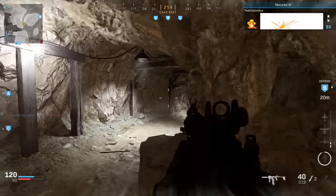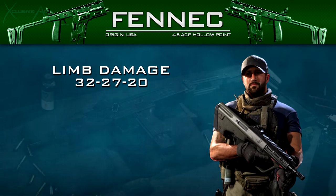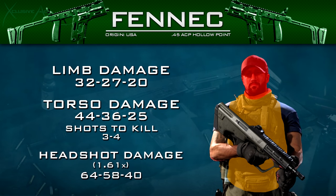The Fennec has an ammo conversion using a 12-round magazine with hollow point rounds, which completely changes the gun. The damage profile is entirely changed: regular torso damage becomes 44, 36, 25 — meaning it's now a three to four-shot kill rather than four to seven. That's a significant improvement in the damage department.